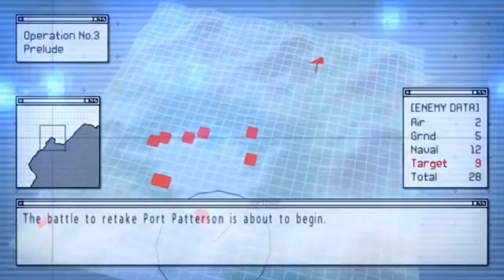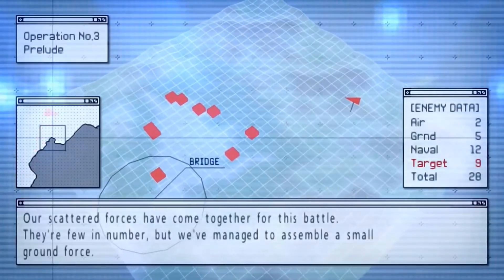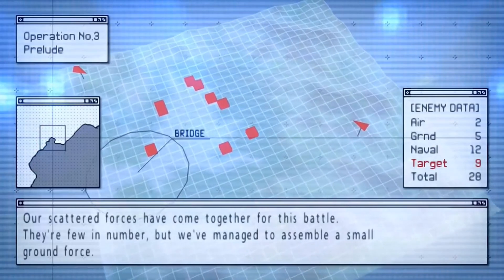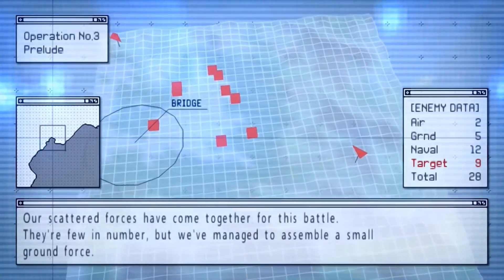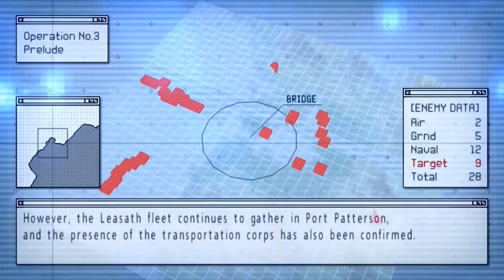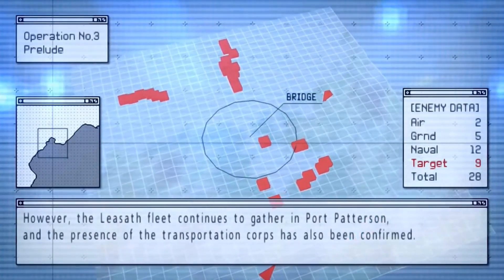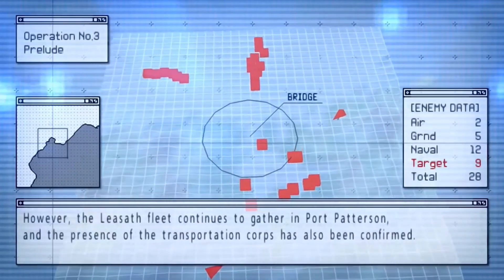The battle to retake Port Patterson is about to begin. Our scattered forces have come together for this battle. They're few in number, but we've managed to assemble a small ground force. However, the Lasath fleet continues to gather in Port Patterson, and the presence of the Transportation Corps has also been confirmed.